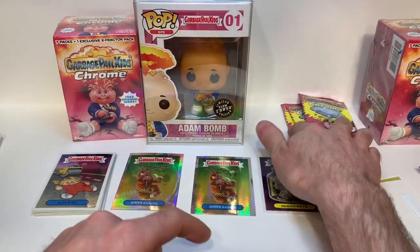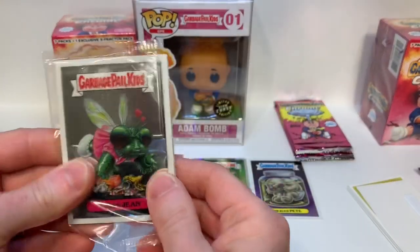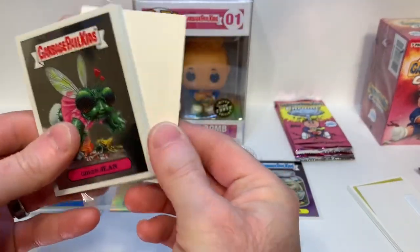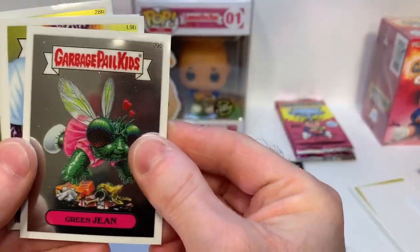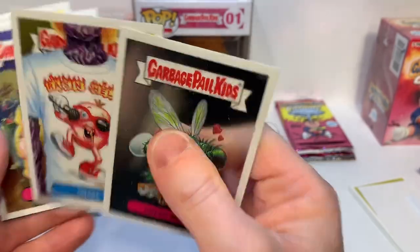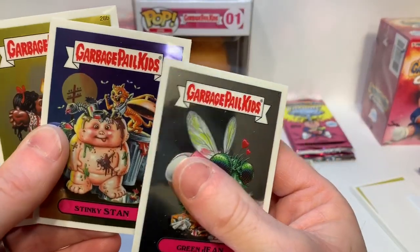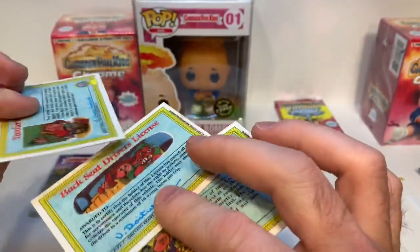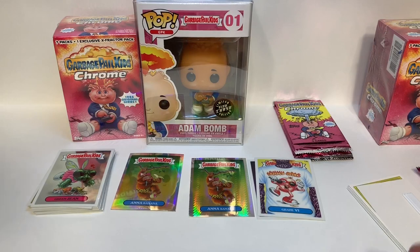Before we move on, let's open the bonus set — it's got the alarm tag in it. We get a base card and a lost card. Let's see what else: two more base cards. Those are our base cards from the value pack.